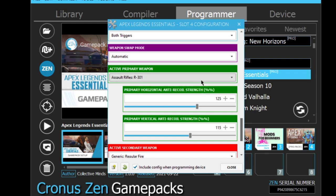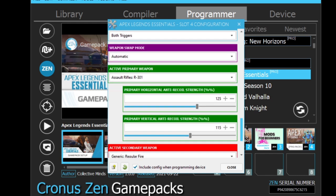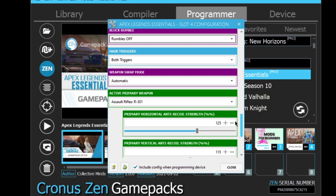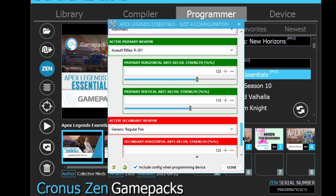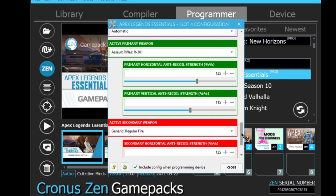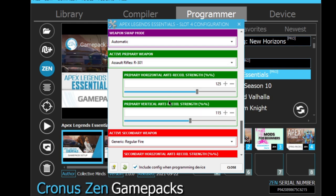Automatic weapon swap means with this game pack you get two weapon profiles — green for primary and red for secondary. I've already set the R301 as my primary. When you press triangle it automatically swaps weapons along with the values you set for those weapon profiles. For the secondary I'm leaving it on regular fire. When you open up the game pack you'll see both profiles default at 125 and 115 — 125 horizontal and 115 vertical. Vertical is up and down, horizontal is left and right.